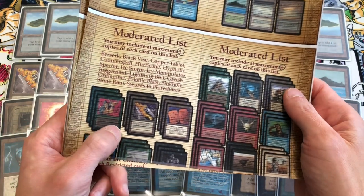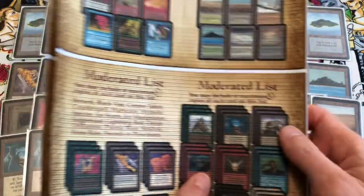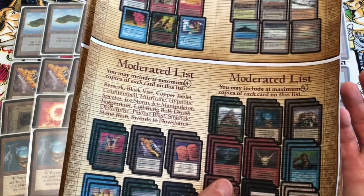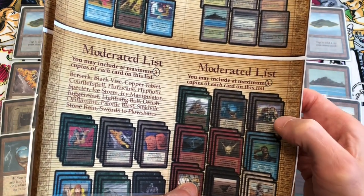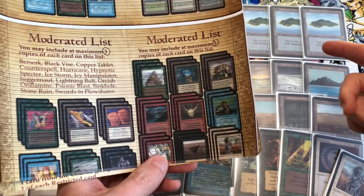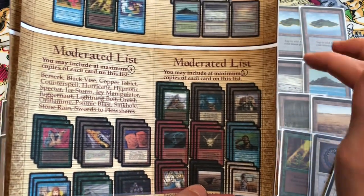The moderated list is restricted to three copies. We're not playing Berserk; we're going with three copies of Black Vice. We're not using Copper Tablet, Counterspell, Hurricane, Hypnotic Specter, or Ice Storm. We're using two copies of Icy Manipulator — I've experimented with three but think two is better, because you can get stuck with two or three Icies in your opening hand and never be able to cast them. Juggernaut is also limited to three and is a great creature to consider. Lightning Bolt is a great common for direct damage but would require swapping islands for red dual lands.